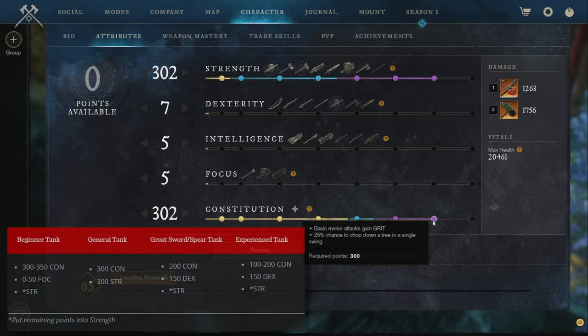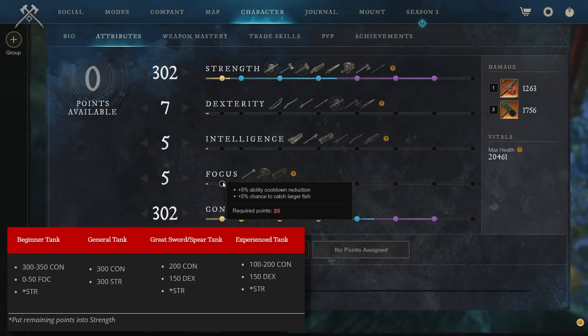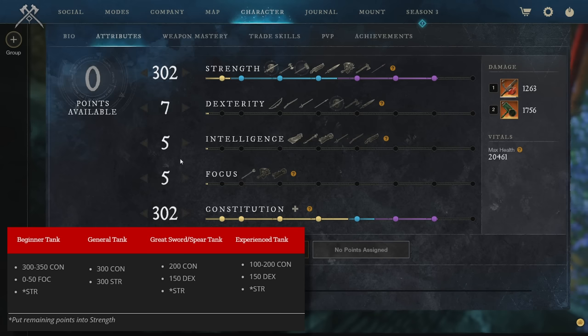There are a number of different attribute subs you can go for. A beginner tank would likely go with 300–350 Con, and optionally 0–50 in Focus. With 25 points into Focus you get 5% ability cooldown reduction, and with 50 points 10% incoming healing — not essential but useful, especially when using a flail. One setup we'll look at uses a greatsword or spear, and for those harder weapons using lower Constitution and more Dexterity is also an option.